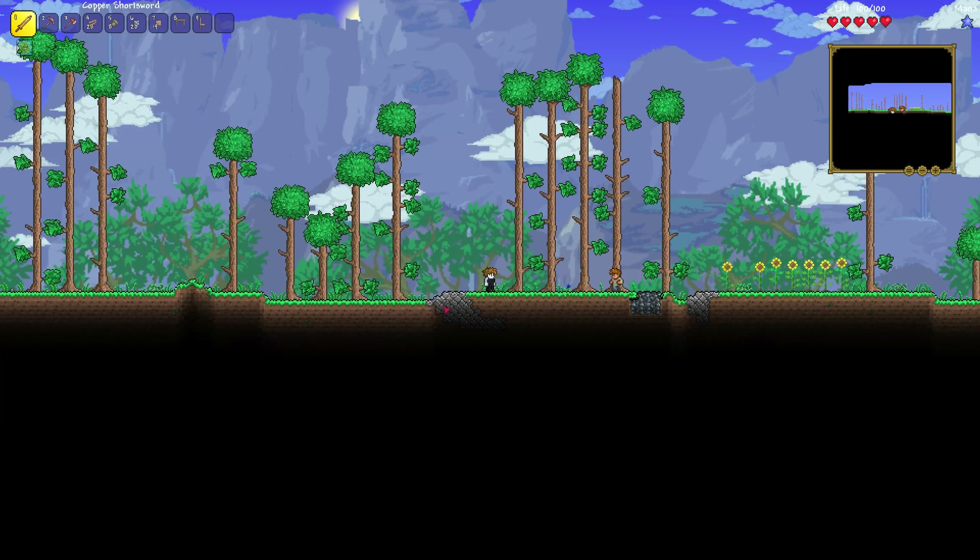Just chopping down some trees to start with, because I'm going to use these to build my house. I'm also going to want some of this stone — I'll show you why a little later. That works out because I want a nice even floor for my house as well. Let's just dig into the ground here a little.